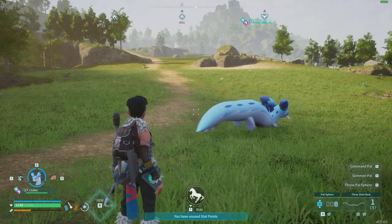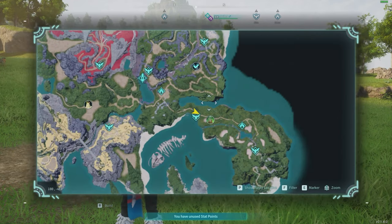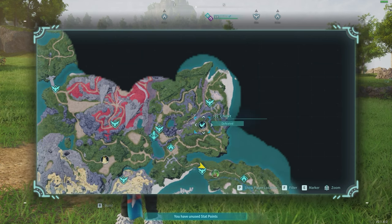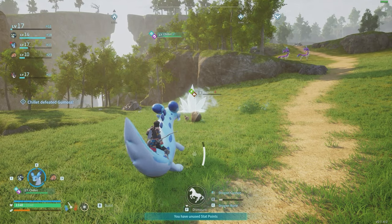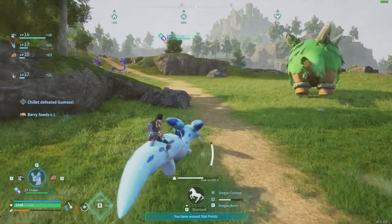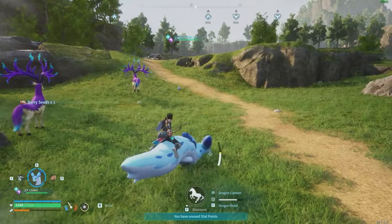Coming in at number 2, we have Chillit. Chillit is a fantastic early game Ice Pell specifically because there is a boss Chillit not far from the Syndicate Tower boss fight. This Chillit is only level 11, so he's not that hard to defeat and can be taken down quite early on. Chillit comes with Ice Missile, which will freeze a target, making him a great help in the first boss fight against Zoe. You'll also be able to ride Chillit if you unlock his Saddle — it's not great, but it's a mount.